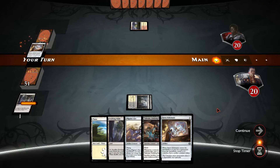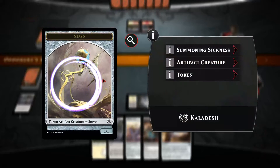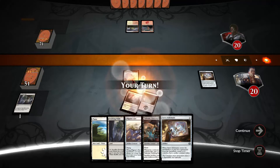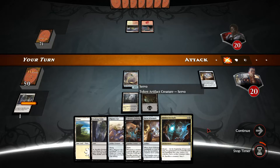Getting our first servo token. This servo schematic when it goes to the graveyard gives us another 1/1 token. The servo art looks nice — if you play Starcraft, it looks like one of the Protoss units, though I imagine the designers think of it as quite small. Let's attack with the servo token and begin to scry.